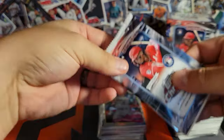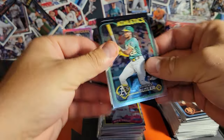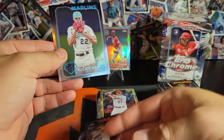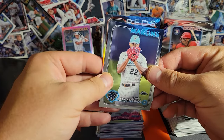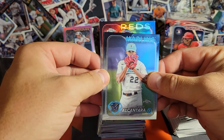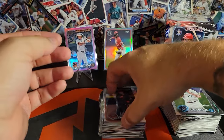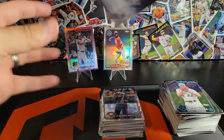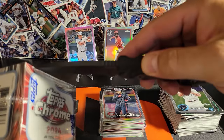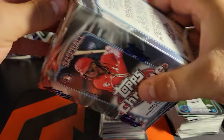No numbered card out of this box. We got two prism refractors. Slade on the refractor — oh man, Candelario. I don't know what to do about that card with the big dent in it — I don't think there's anything I can do. It's just a base rookie so they probably wouldn't do anything about it anyway.